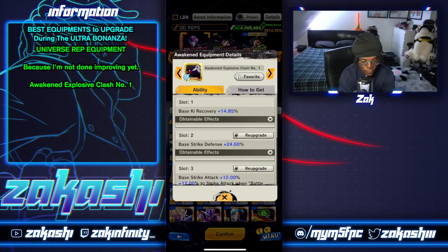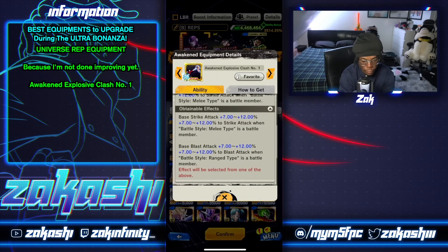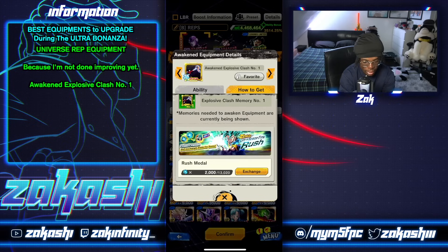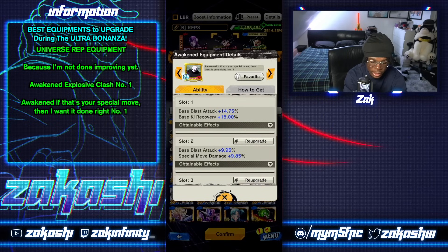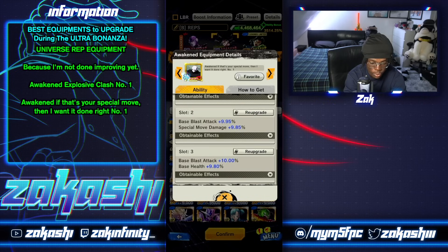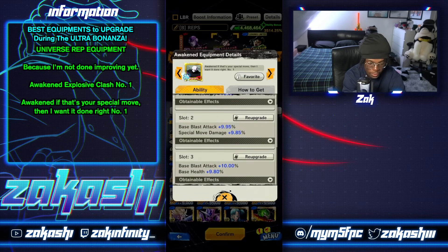This is like the most vital piece ever for Universe Rep — Awakened Explosive Clash. You get pure of any kind that you want, but you have to roll for it. It will literally save your life. You can get it from the Zenkai Ultra Space and Rush shop. There's also this equipment I recently obtained — it's basically the Legends Ranking ranged equip, but you get HP and special move, which is what makes it super, super good. You're getting HP at the bottom slot and special move. It works globally for everybody on Universe Rep and you can get it from the memory.